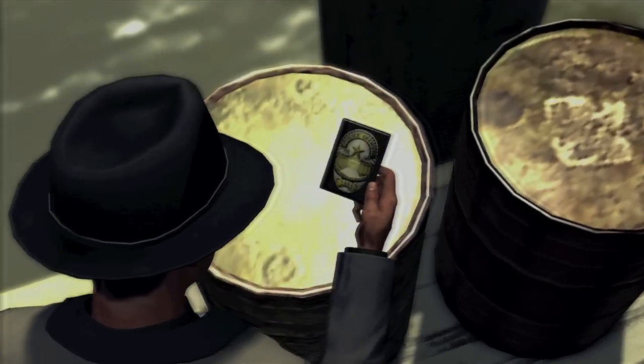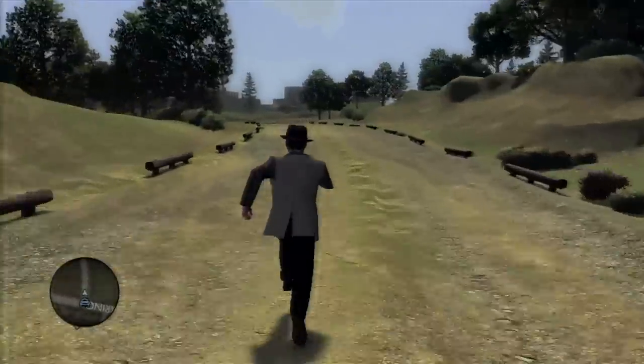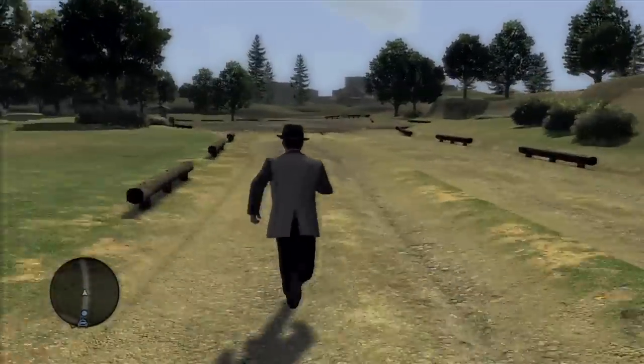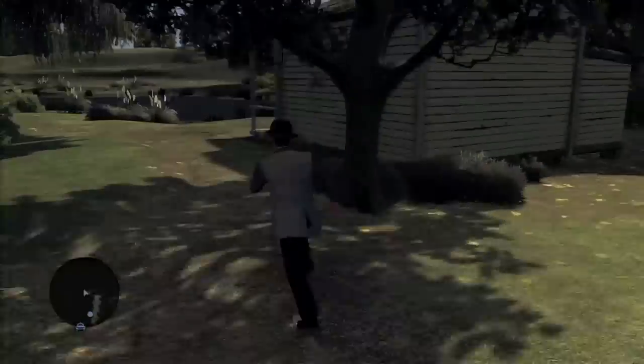We're almost done, just need two more. Over here in the middle of nowhere at the edge of LA is the tar pits. What you want to do is go towards this shack right here and it should be in the doorway.